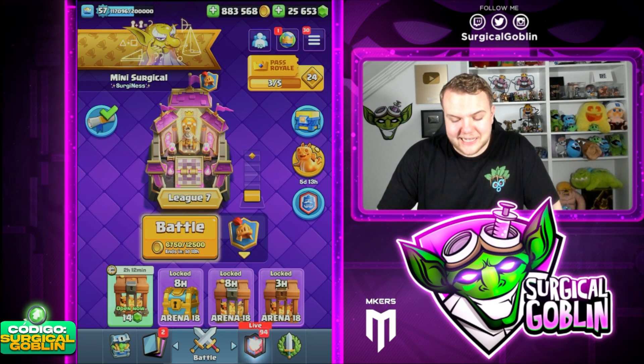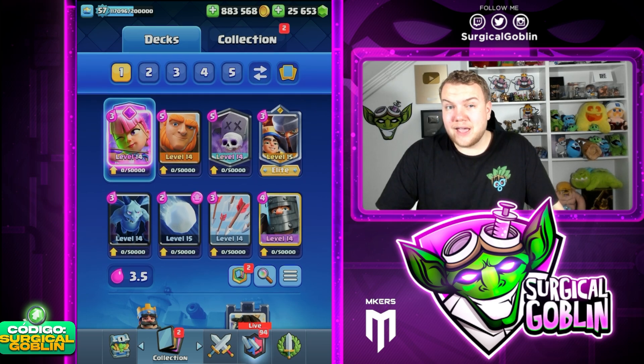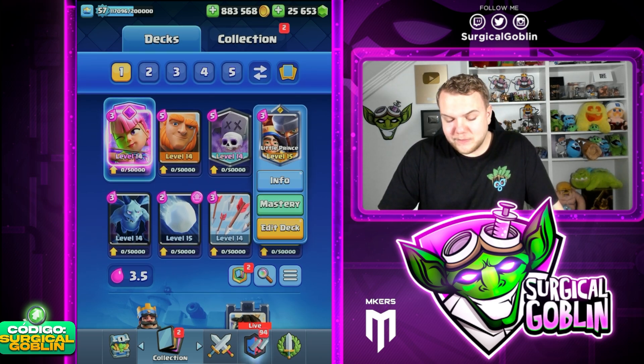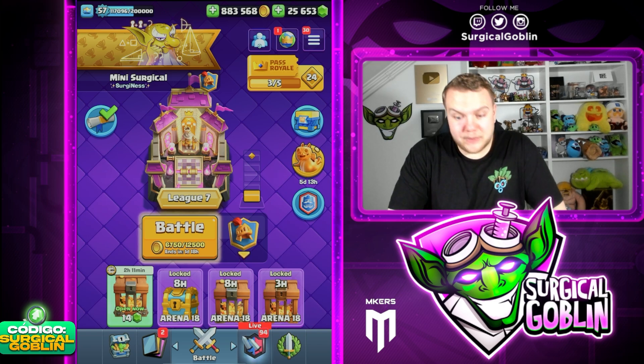In today's video, I'm gonna be playing with an easy deck to rank up in Clash Royale. I'm talking about this Giant Graveyard deck with the Evil Archers and the Little Prince. If you guys don't have the Little Prince on a high level, you can also use it with Mini P.E.K.K.A or Bowler. I saw some people run it like that. But of course, the Little Prince, if you guys have it available, is a very strong champion at the moment.